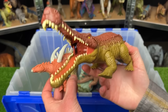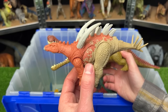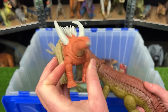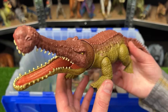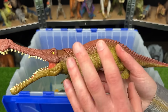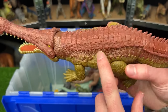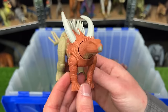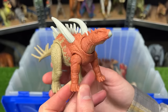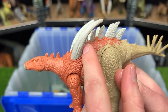Next is another Primal Attack Sarkosuchus versus the Dino Tracker's Gigant Spinosaurus. This Sarkosuchus has jungle green underneath with bright red on top, very different from the earlier version. The Gigant Spinosaurus is much smaller but looks somewhat like a Stegosaurus with spines on its back.